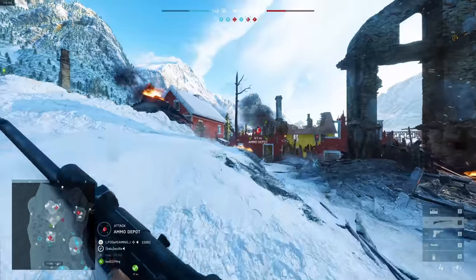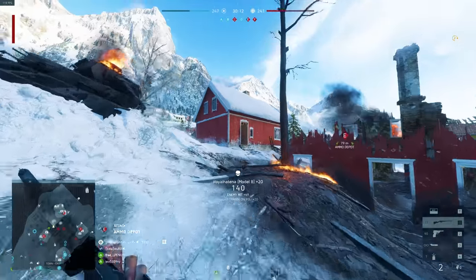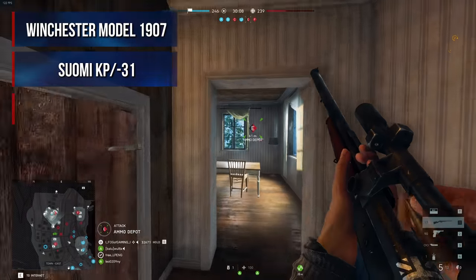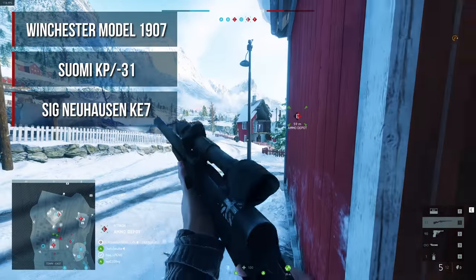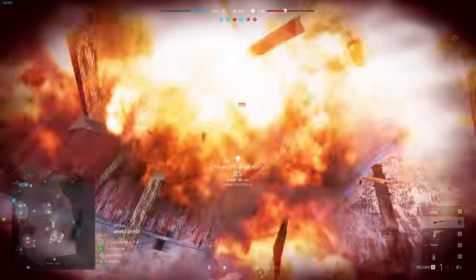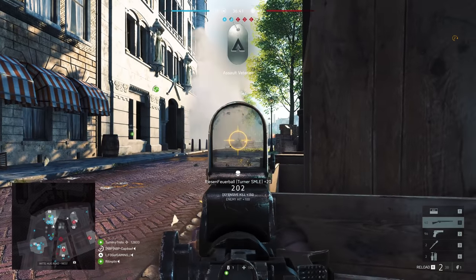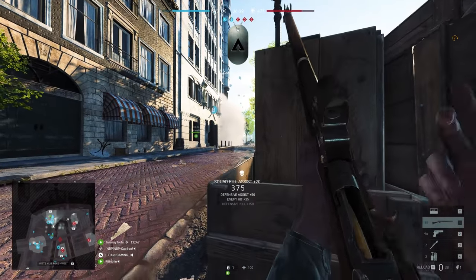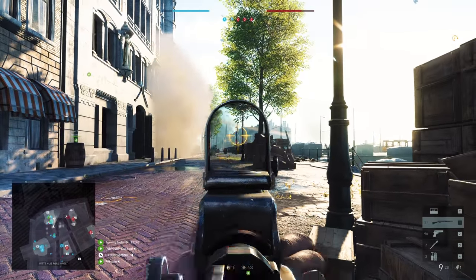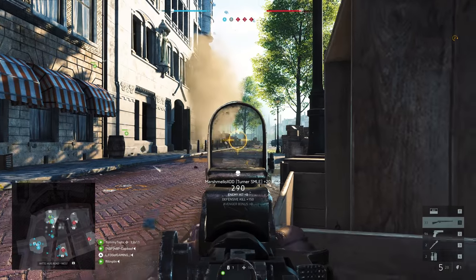To summarize, the best guns in Battlefield V for each class based on the frames to kill are: the M1907 for the Assault class, the Suomi for the Medic class, the KE7 for the Support class, and the ZH29 for the Recon class. Just for info guys, I started streaming Battlefield V on Twitch — you are more than welcome to come and take a look, maybe even say hi while you're there. It will also be the first place where I will be showing the weapon stats as soon as they're complete, so it pays off to stick around and watch for a while.